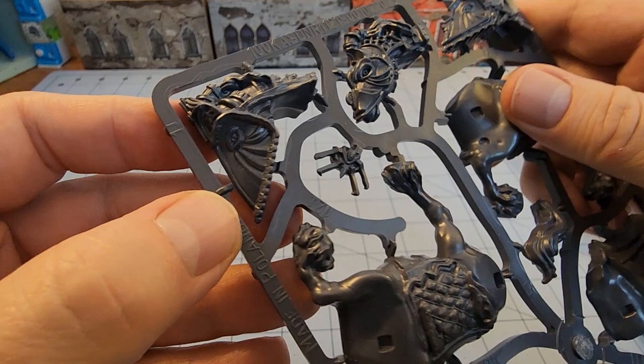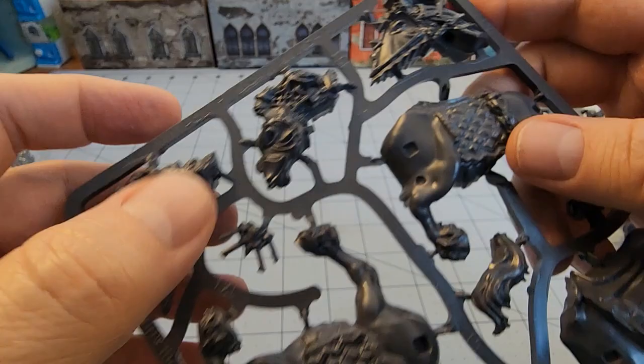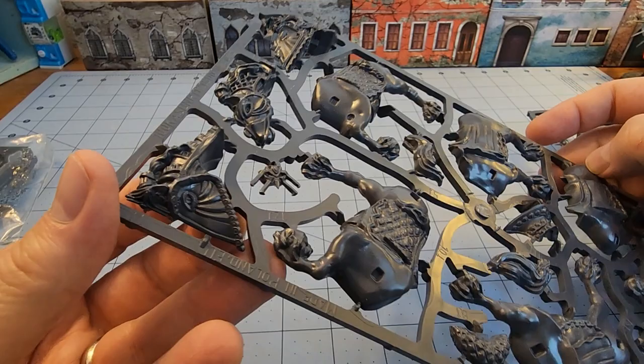Those are some interesting face plates for the horses. There's nothing underneath either — armored from top to bottom. These things look like they're going to mean business.